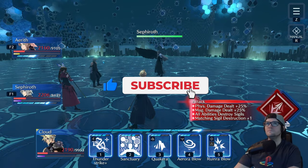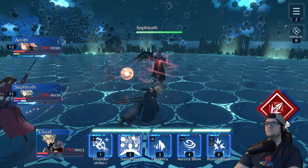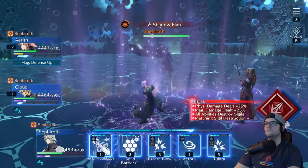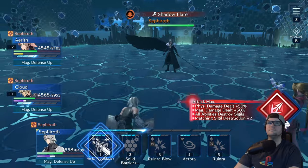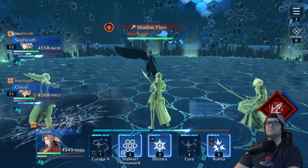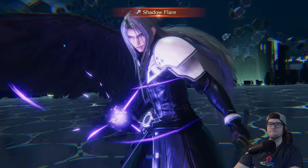Switch to Cloud and grab Sanctuary. Use it basically once he hits max ATB — any sooner it will go way too fast. Make sure you swap back to Aerith, get that Kyurega up, and then back to Cloud to get another Sanctuary, because you're going to need three stacks, otherwise you won't survive the Shadow Flayer that Sephiroth is going to be using.